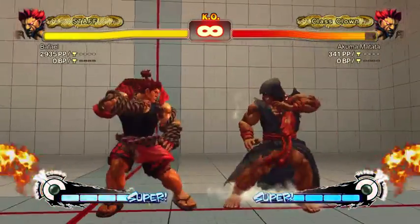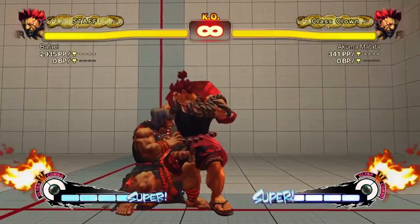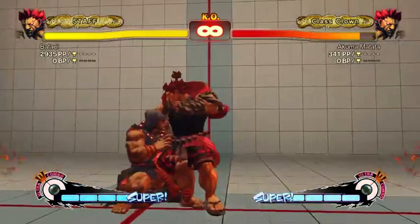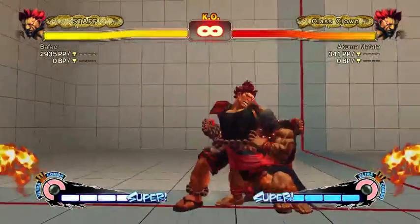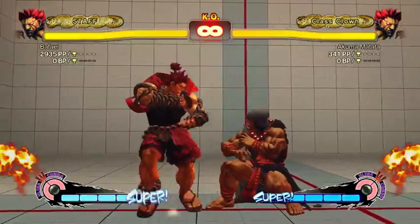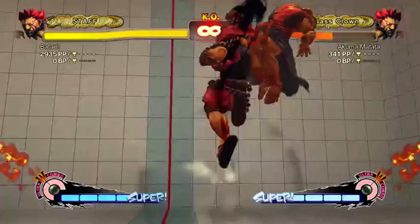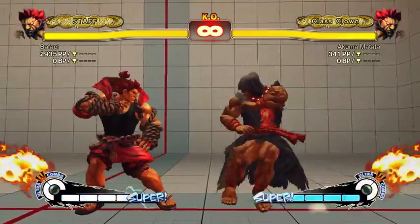Close stand forward forces a stand, which is a pretty important property. If your combos into tatsu — and tatsu only hits standing opponents — a lot of combos just won't work on crouching opponents. But if you use stand forward, it forces the stand so the same combos will actually pick up. That's really important — it's Akuma's only force-stand move besides crouch fierce, which you can't link into.